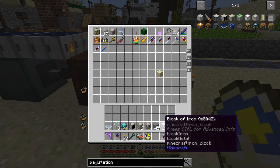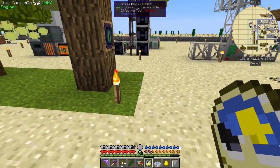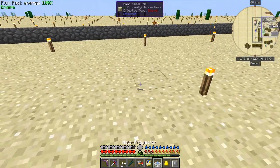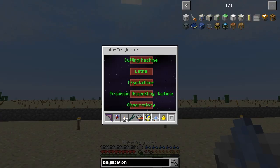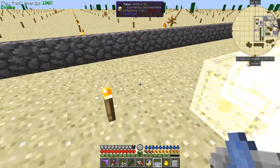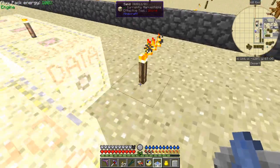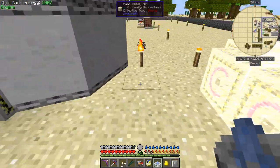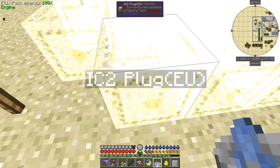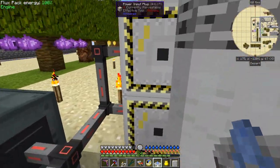We're going to set the holoprojector up to do an observatory. Shift right-click, then select observatory, and then we try and put it down somewhere - in the middle of this area. So we can then start to put the blocks on here. We've got a data bus, a block of iron, or some creative power plugs. The one I've got up here uses one data bus and two power plugs - I think I need one for opening the top and one for the motor at the bottom.